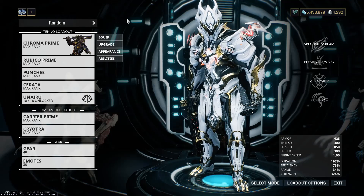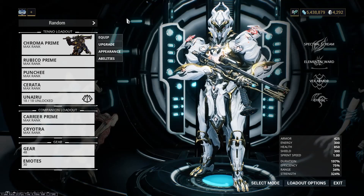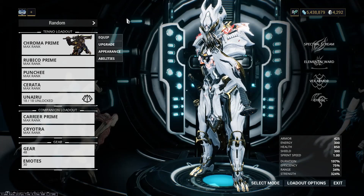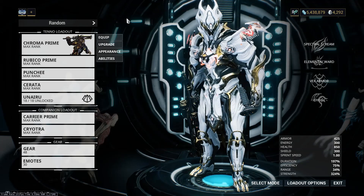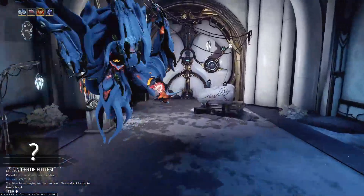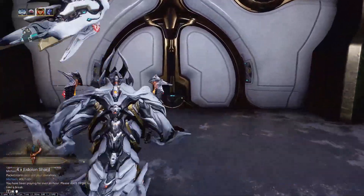Vonvalist spawns have changed slightly as well, which we'll go into in the clip. We'll just go into the clip and see what's changed. I'll start by showing some fast charge clips and then go into the spawning positions.